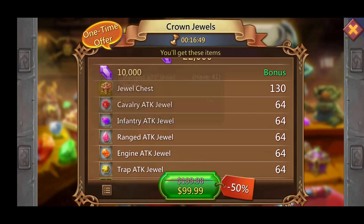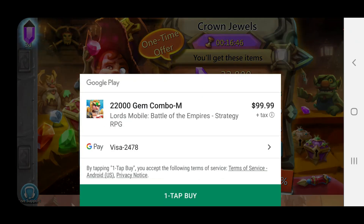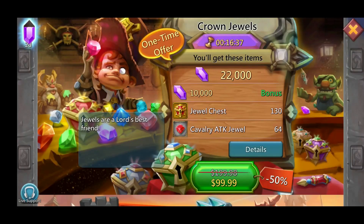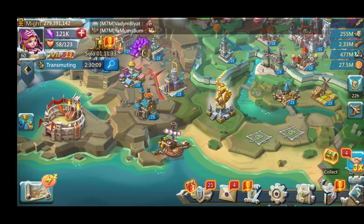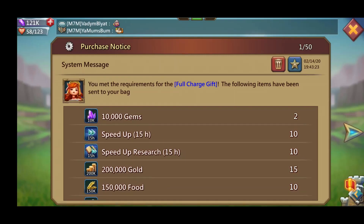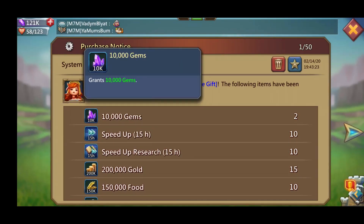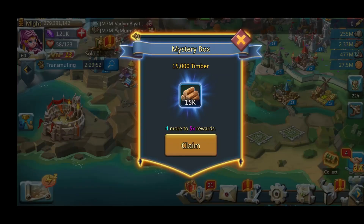Nowadays you've got to have a really good comp, really good gear, really good jewels, and a really good account all together. Otherwise, if you get hit by some of these max players, it doesn't matter. Back in the day you could just have decent stuff and a nice troop comp, but it's not the same anymore — you get hit by them and you're taking 5 million reds. And that's not a fun feeling.